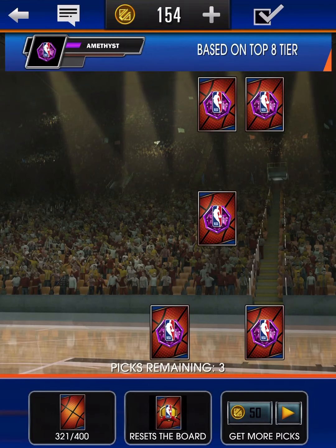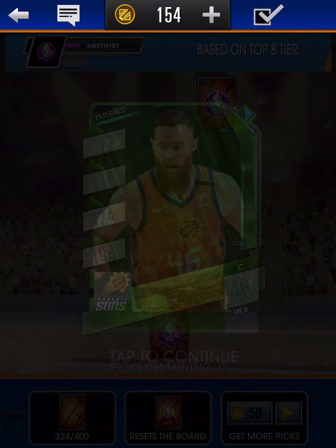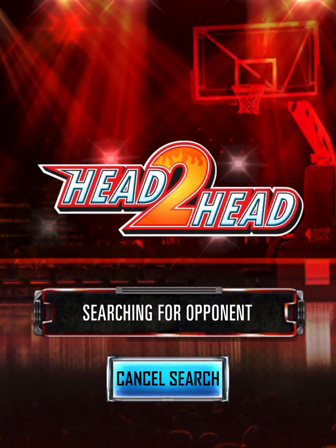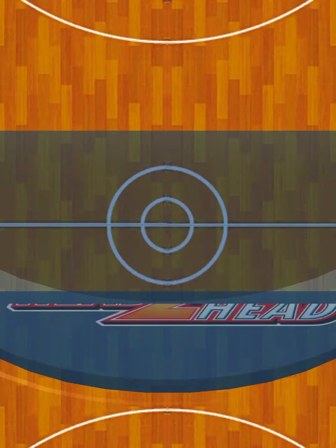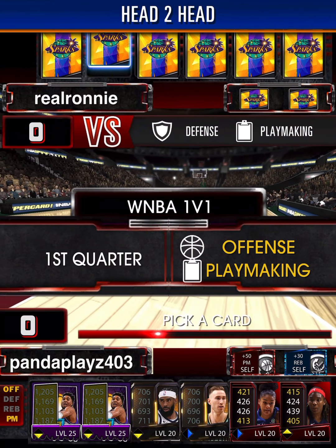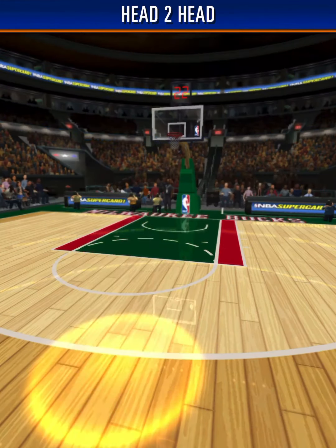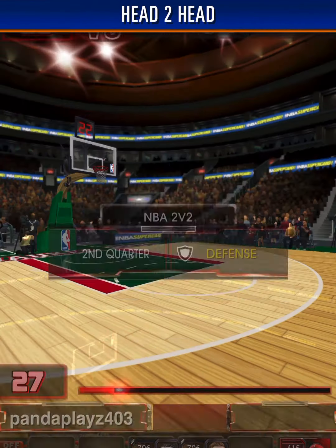Five picks remaining — we should get someone. We get Aaron Baines, an Emerald card. Not bad. We'll hop into another head-to-head match. We'll get two videos out — one probably today and this one probably tomorrow, getting back on schedule. This should be an easy dub since we have the 50 playmaking Ruby card — first time using that card and it comes in clutch.